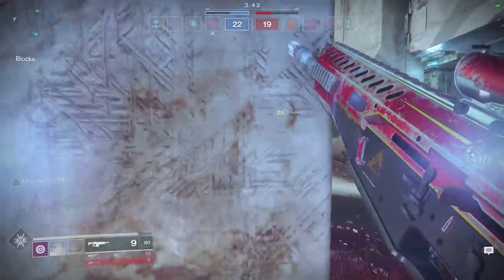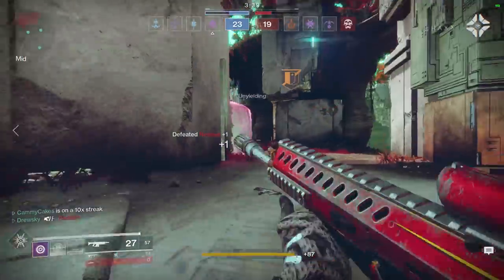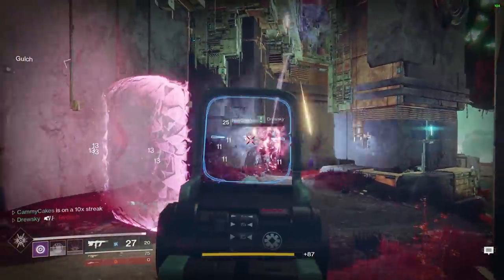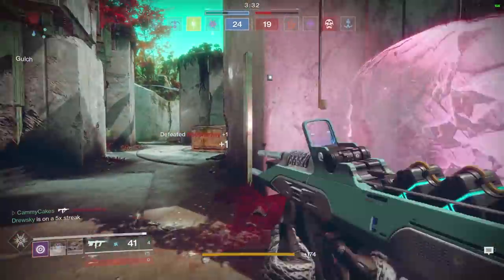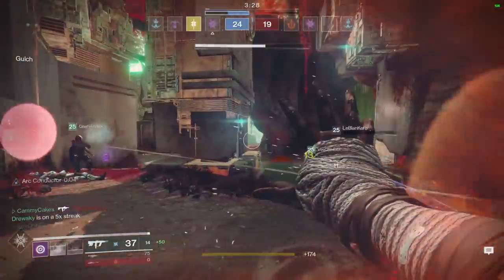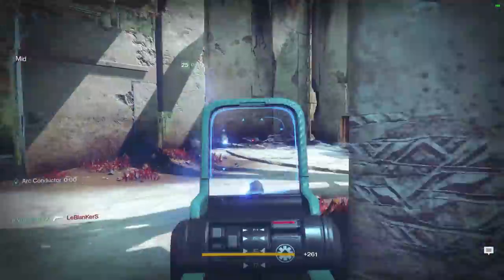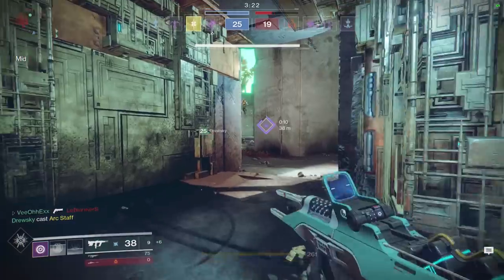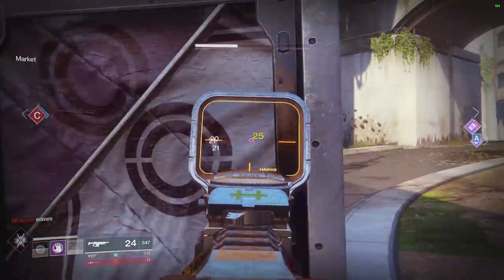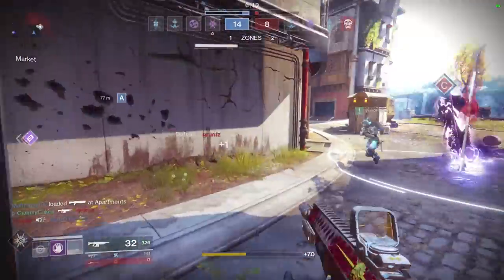Oh yeah, and before I let you finish the rest of that clip — let me remind you that this gun has Ricochet rounds. I almost forgot to mention it, and I'm facepalming right now because I love this perk. Ricochet rounds bounce off walls, so you can hit people around corners while you're in safety. Trust me, this comes into play way more than you would think. I've used the Fighting Lion for a long time — at this point I think I have a doctorate in geometry. And there we go — killed him with ricochets.